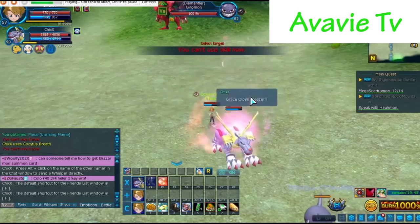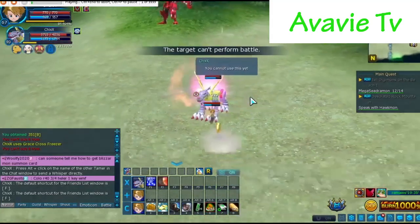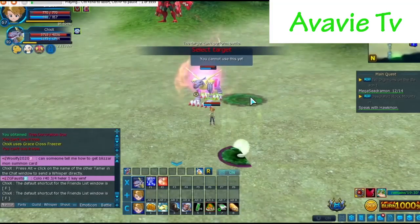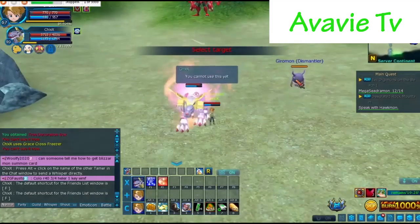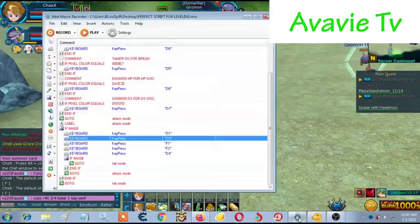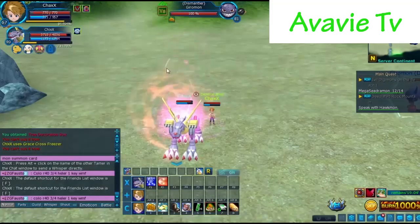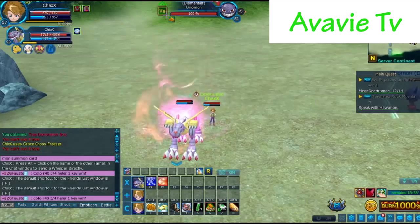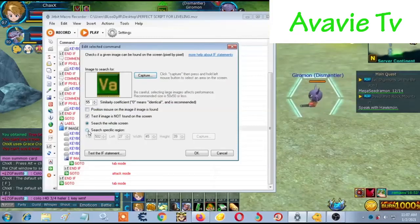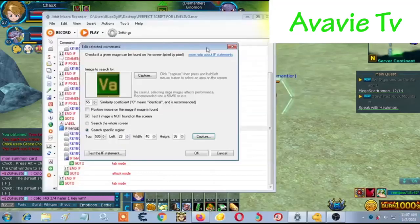So, that's how it's done. And, by the way, if it doesn't work, you just have to set it up again. Click first the Digimon type. For example, if it doesn't work in Gearmon, just click this one. Click this, and look for the image. Like this. Double click. Click first this one — Search the Whole Screen. Click Capture. Hold the left click, and click the whole area. Like this. And also, click this one — Search Specific Region. Click Capture. Repeat the process, but include the other part. Click OK.